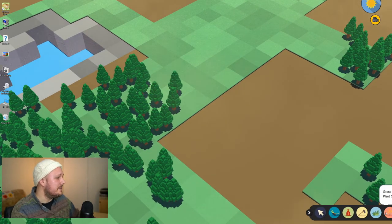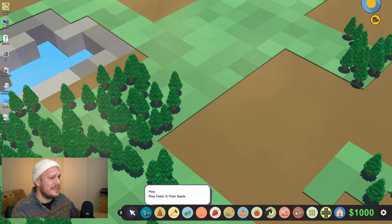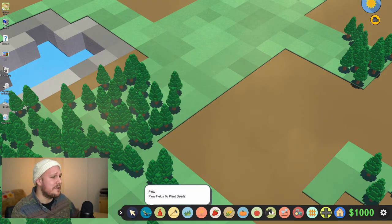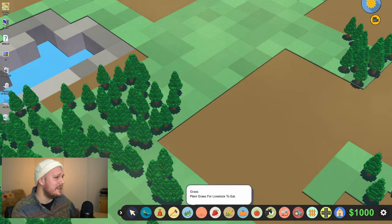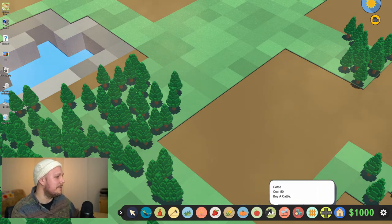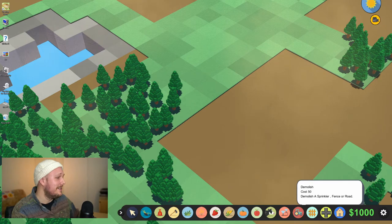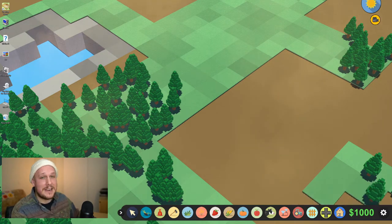Our menu is down at the bottom here. There's a whole bunch of different things to do. You can plow - you've got to plow before you can build anything. That's for selling things once you actually build them, chopping down trees. And then you've got grass, wheat, strawberries, corn, pumpkins, apples, cows, some sprinklers, ability to demolish things. And you do build things that you don't want quite easily. And also fences, roads, and a house too.